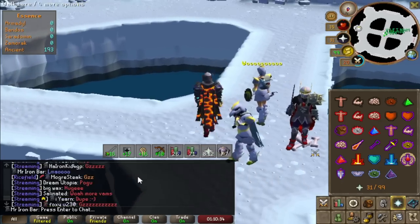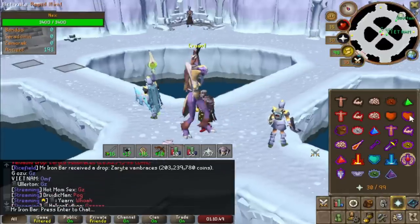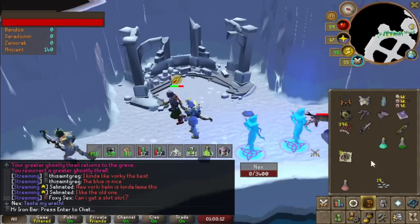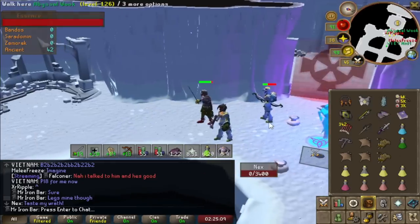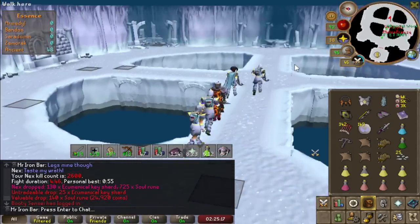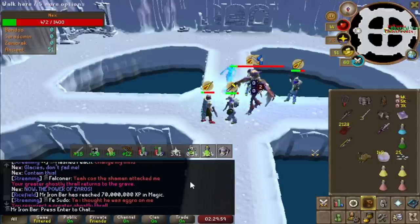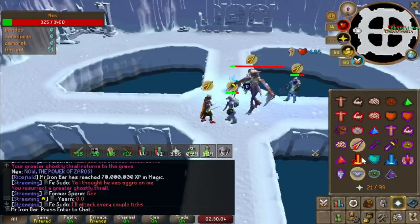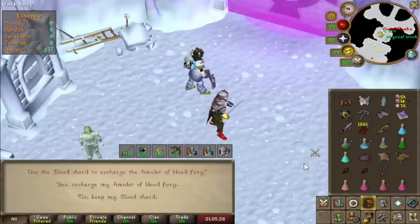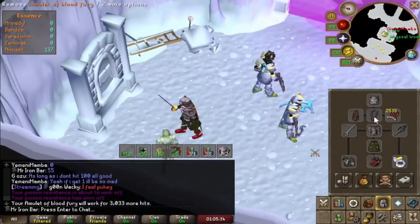Holy bad drop, dude. 2,600 KC — holy numbers. Sunny Mill XP? Oh shit, I didn't even realize. Shout out Twitch chat for telling me. Speaking of blood shards, let me add some more. I haven't gone in for like two or three weeks, so now we're back at 23K. Hopefully this will be enough to get the legs — if not, we can get some more later.